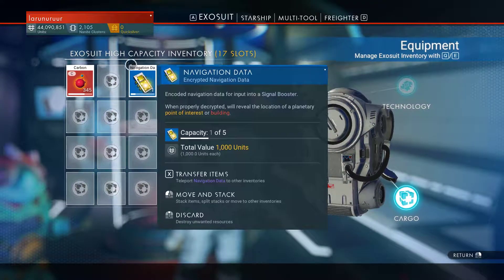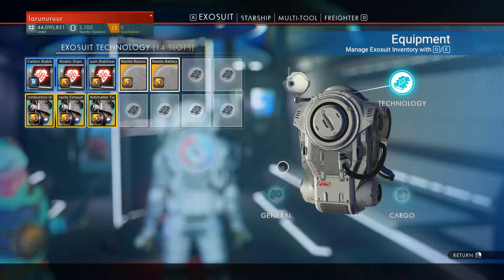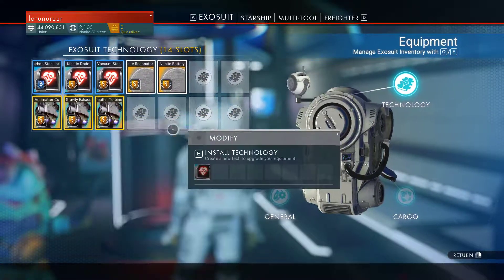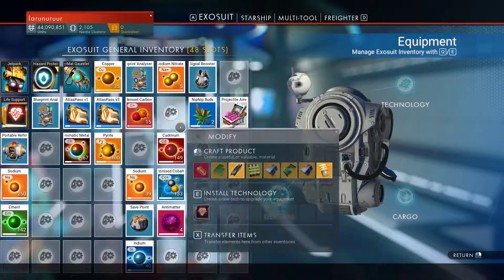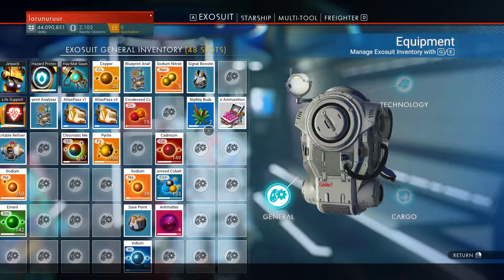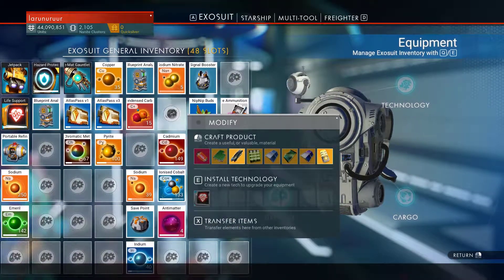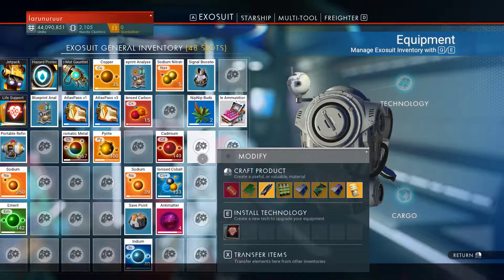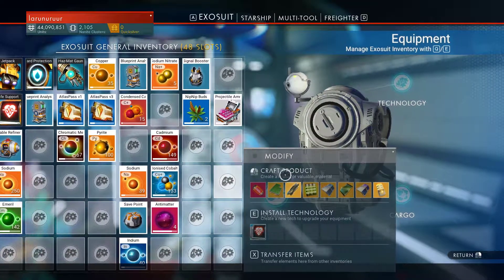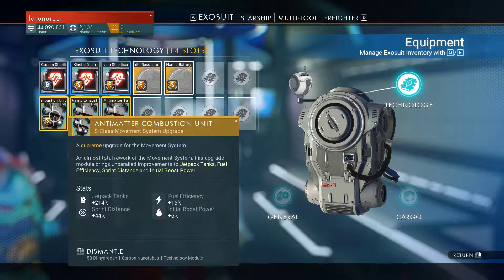I believe there are 20 of these cells, plus you have the technology section — 40 slots. I moved almost all upgrades, all tech upgrades from my basic general inventory, and bought them again and installed them here.